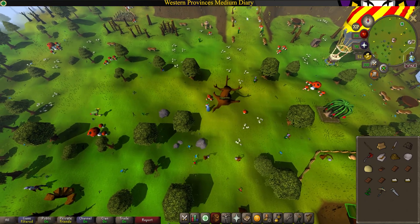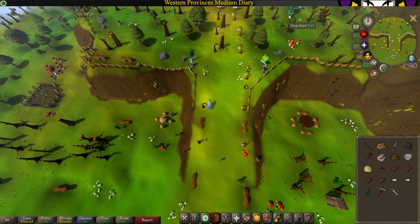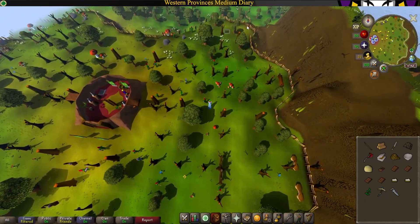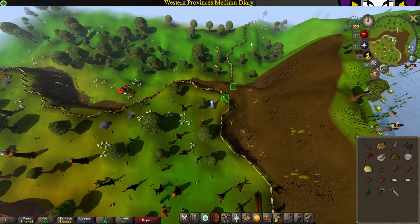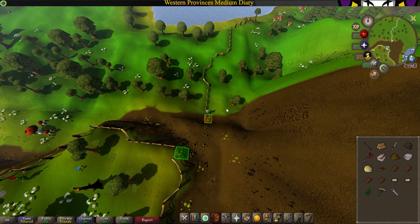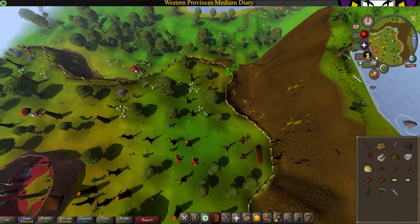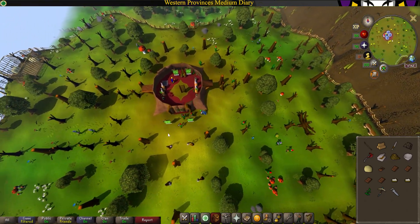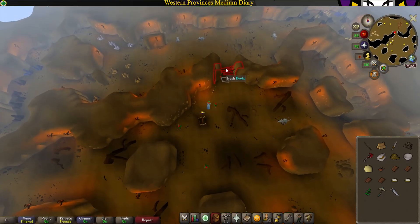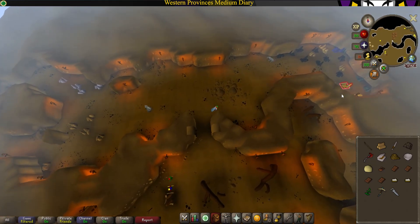Now head north. To the east of the Grand Tree you will see a shortcut — go ahead and use it and head back up. Head inside the Grand Tree and climb down the trap door. Head to the northern side, push through the roots, head east and mine one gold ore.